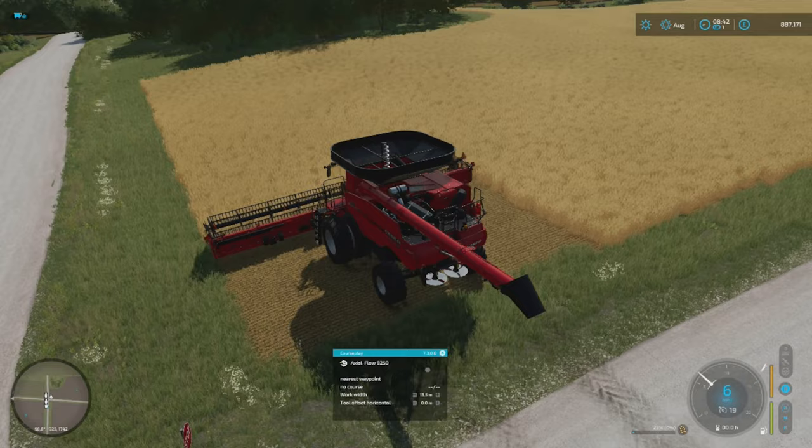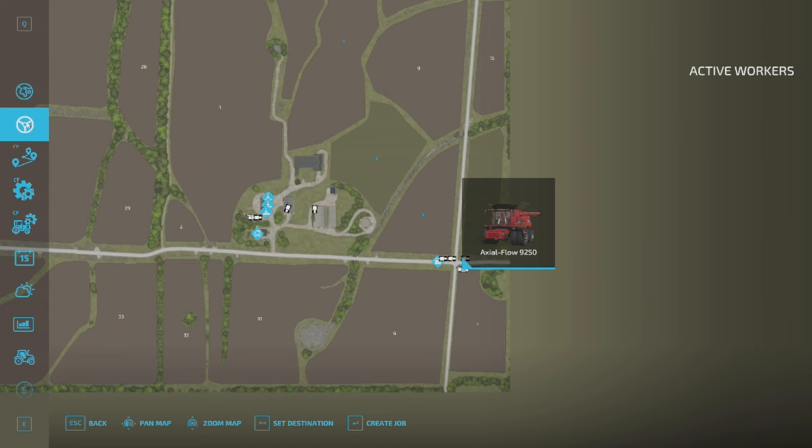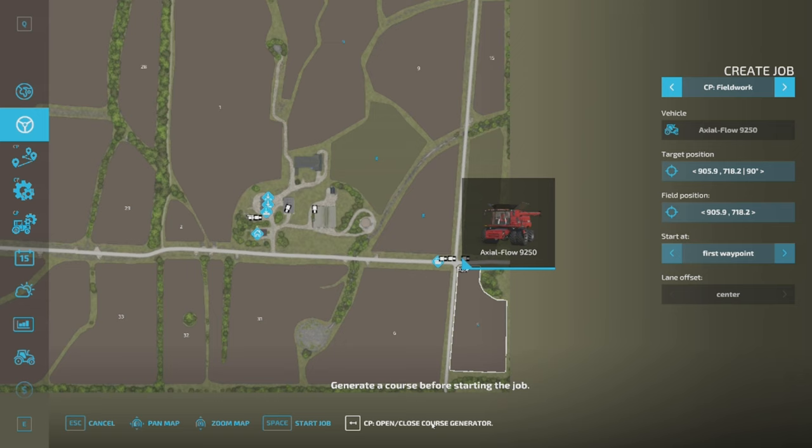I'm just going to cut a manual edge out here so we've got a little bit of space to work with, and then I'm going to jump into my courseplay menu. We're going to click on courseplay, we're going to do create job. It's selected the boundary of the field already which is great. Now I would say if you haven't used courseplay before, go and check out my beginners guides first - they will help you a lot. I'm assuming you know the basics of courseplay here.